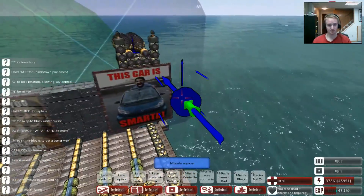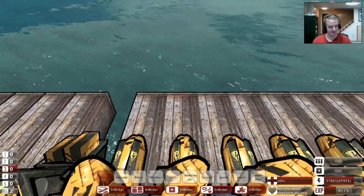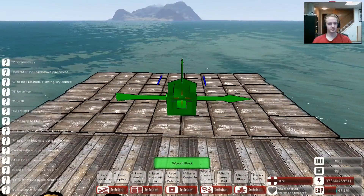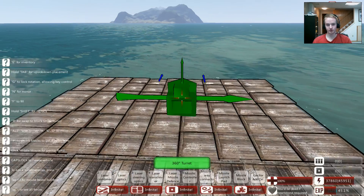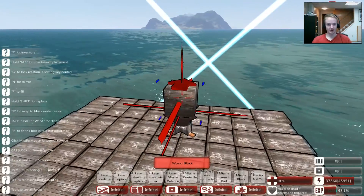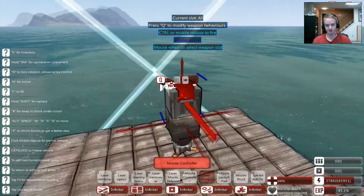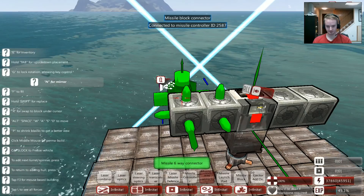That took quite a bit more time than I thought — I usually get a little sidetracked. But now, missiles. I decided I'm just going to build one really quick from the ground up and explain as I go. First things first, let's make a little platform here to build on. We're going to go to new object, go to turret — this doesn't really matter because you can choose whatever kind of turret your heart desires. I'm just going to build a very basic missile turret, just enough to show you how things work. Every missile block needs a missile controller, and from there you can use missile six-way connectors to drag it out and have multiple missile launch pads that you can place down.